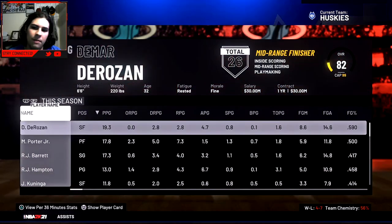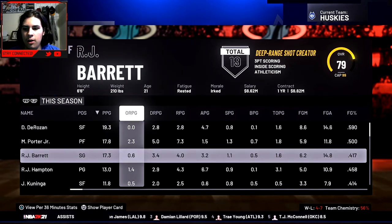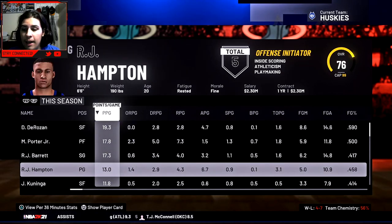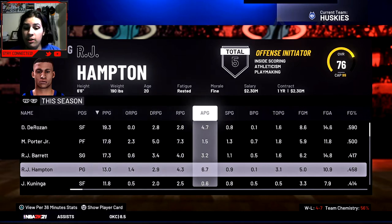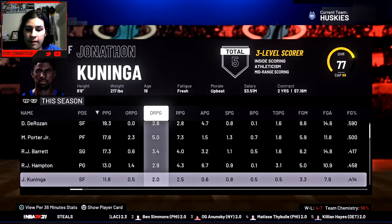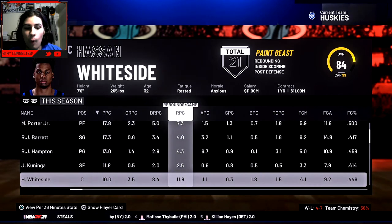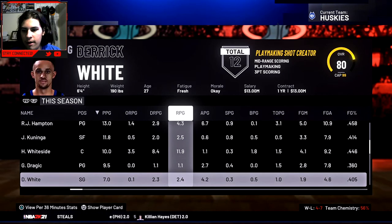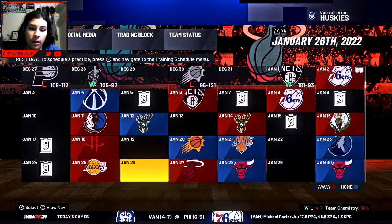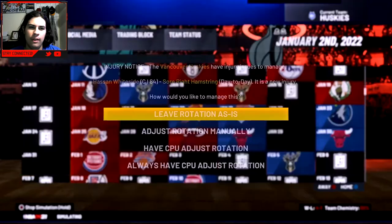11 games into the season, DeRozan is leading us in scoring with 19 points a game. Michael Porter Jr is averaging 18, RJ Barrett's averaging 17. I expect their scoring to go down with DeRozan on the team and with RJ Hampton getting the full start this season — he's averaging 13 and 7 with four rebounds, playing really well. Jonathan Kuminga, our rookie, is averaging 12 points off the bench. Hassan is our starting center averaging 10 and 12 with two blocks. Dragic is at 9 off the bench and Derrick White is at 7 for defensive purposes.